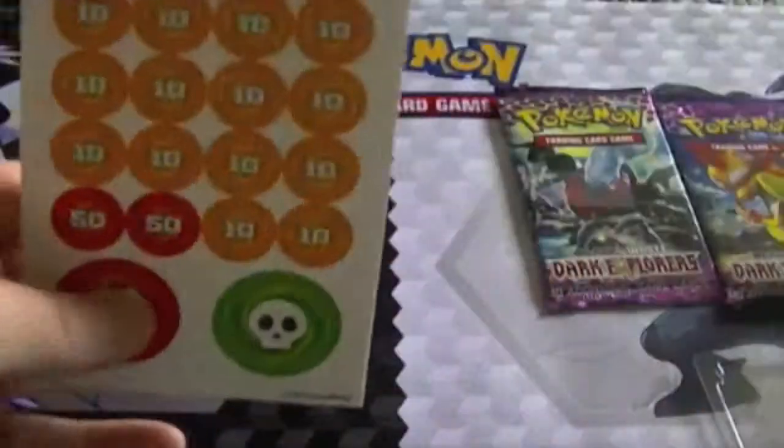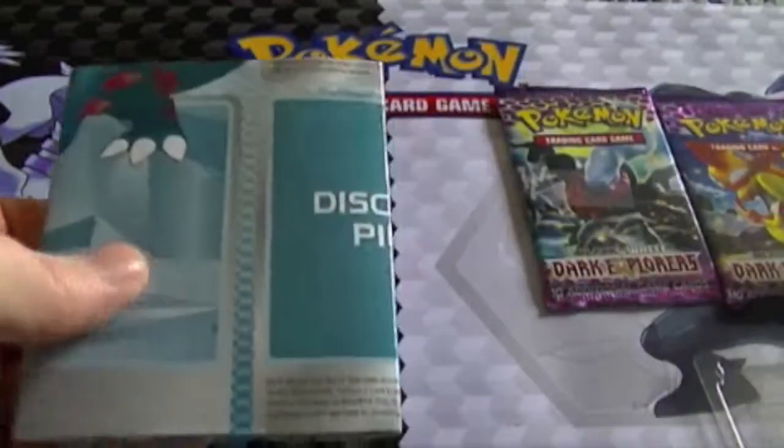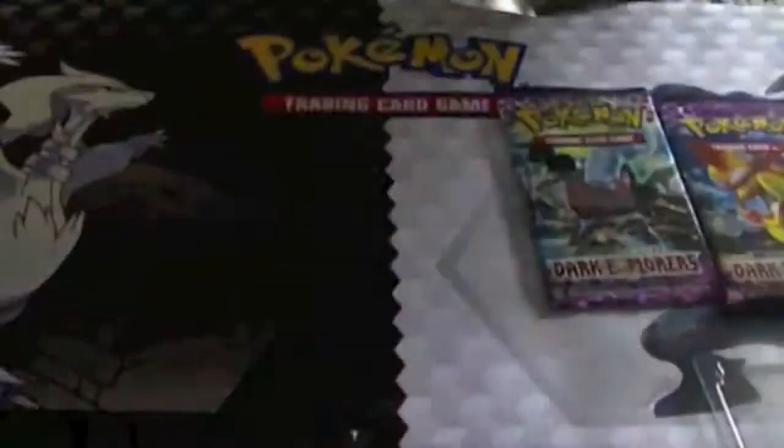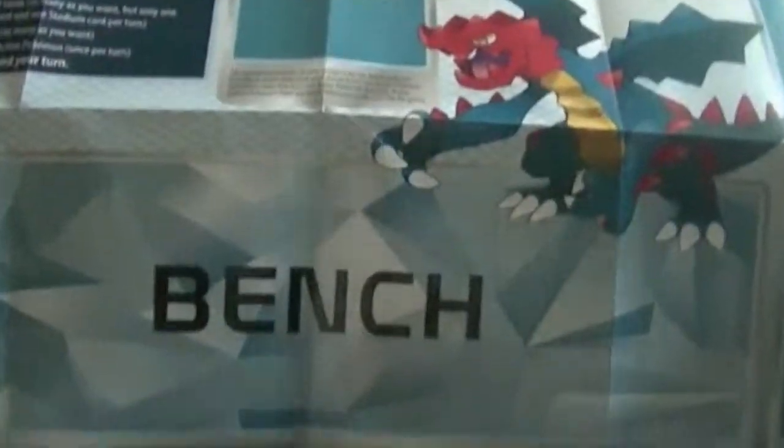In here you get your little damage counters and a little play mat to work with. You've got Giratina on one side — tells you how to take your turn and how to deal with special conditions. And then on the other side you've got your Drina Gun. On the back it just kind of tells you how to play the game, different types of energy, how to deal with special conditions, things like that.